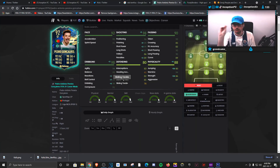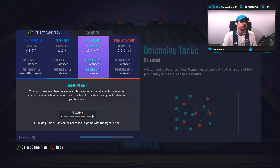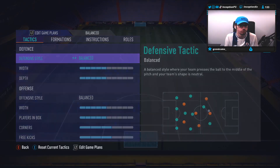For this next game, I'm going to give him the Marksman chemistry style and try him out up top in the striker position again. But this time, we are also going to rotate to two different formations, because it might be the case where I'm not crazy about him at striker. I might change the instruction on him. In the 4-2-3-1, we're going to have him playing in the CAM spot as well, so we'll see how he performs in both positions.